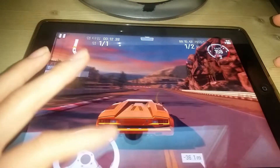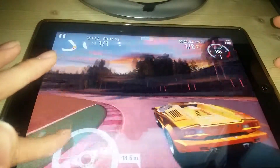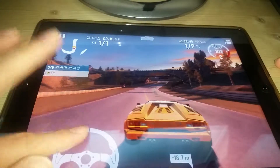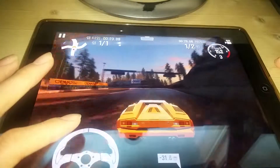You probably noticed something different with my Lambo Contaj this time — it's orange. I repainted it. It cost me five bucks, but I think orange is a nicer color, so I chose it in orange.